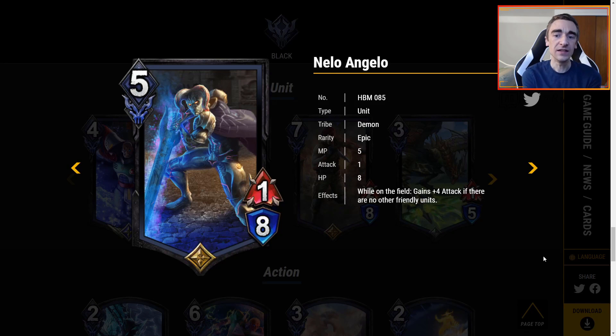I definitely see Sigma seeing quite a lot of play because the stats are good, the revenge is good, and when you've done it 8 or more times, it's just extra gravy. Even if you never get there, this is still such a great card, so I'm definitely going to be playing this in quite a lot of black decks. Nilo is a very interesting one — it's 5 MP for a 1-8, and it says when on the field, gains plus 4 attack if there are no other friendly units.